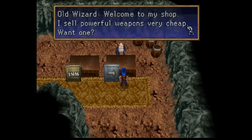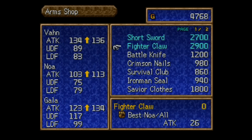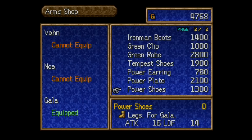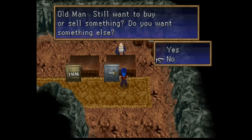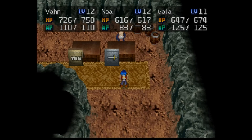The real reason we want to chat with this guy — "Welcome to my shop. I sell powerful weapons, very cheap. Want one?" Yes, we do. So we're now going to be in the position to upgrade more of Noah's stuff. But we are broke, so we're not going to have enough money for everything. I do want to show you what is new for her. We can get the fighter claw for 2,900. We have tempest shoes, a green robe, and a green clip. I already got everything for Vaughn and Gala that we can yet access. So I'm going to do some off-camera grinding. I'll bring you guys back when I have sufficient funds to just pick up everything in one go.